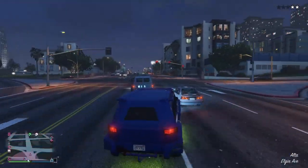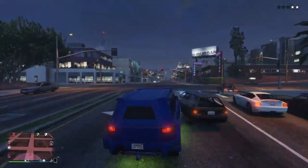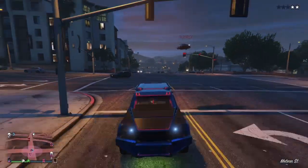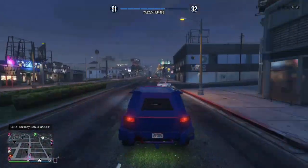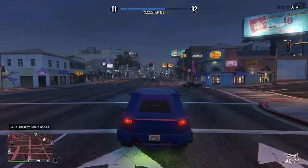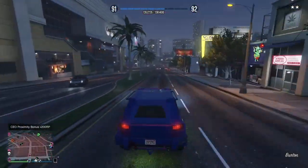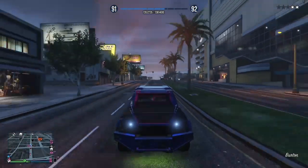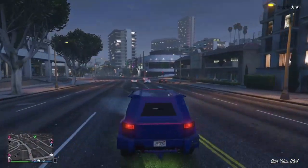Hi guys, welcome back to another video. Today I'm going to be showing you how to get tan joggers from the CEO clothing section. All you need is a friend who is a CEO, you to have a CEO, and a high-end apartment with a shower. That's all you need for the glitch for tan joggers.